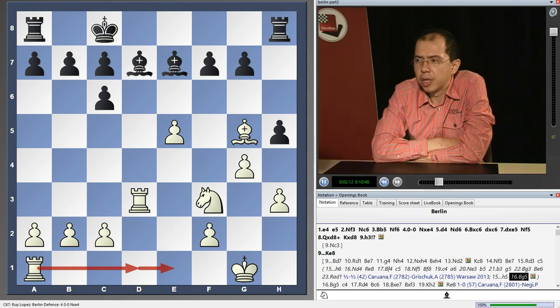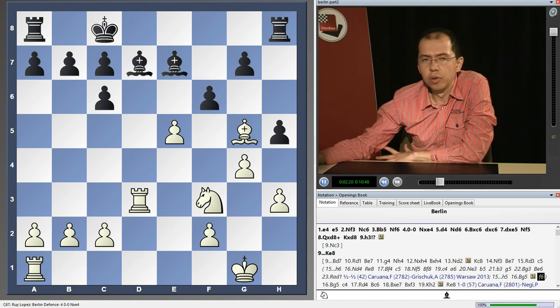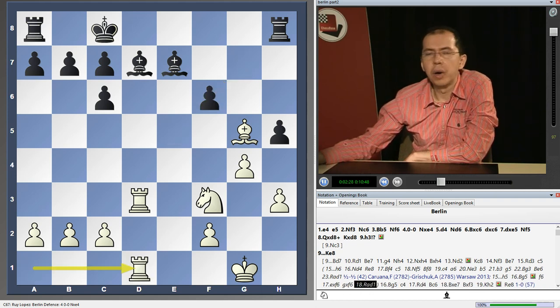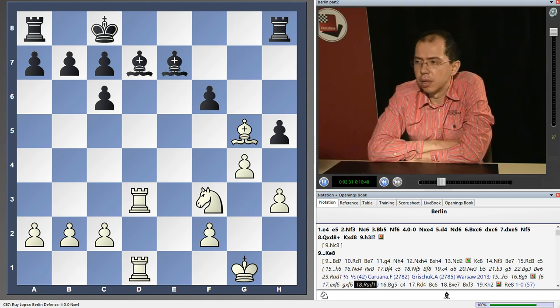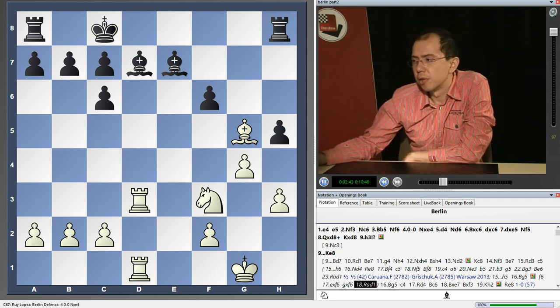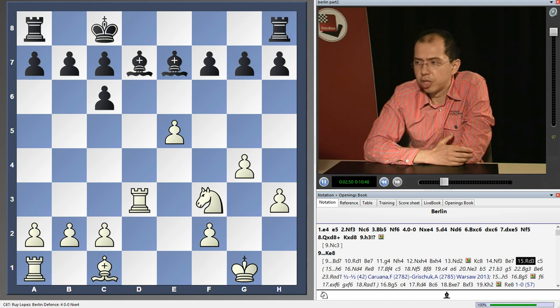In fact this becomes very tactical. After f6, this actually looks good for black optically, but then after takes, takes, Rook d1 - black cannot maintain stability in the center. The bishops start to hang quite badly along the e-file and the d-file. This is the tactical justification, and otherwise white plans to continue with Bishop g5.